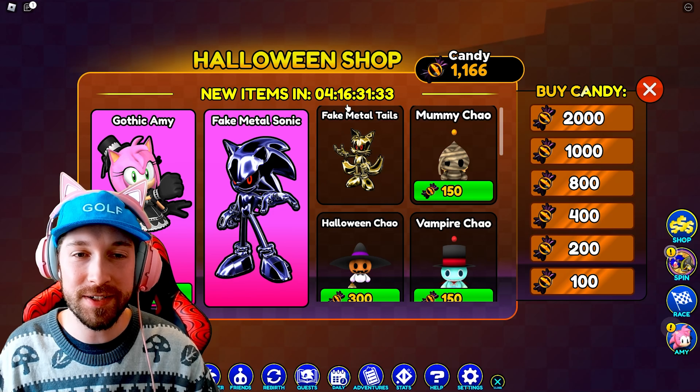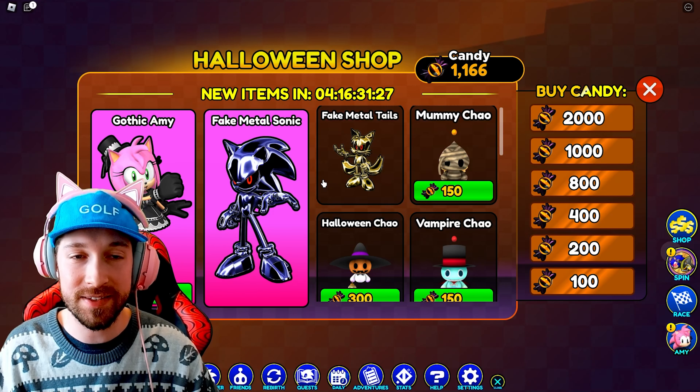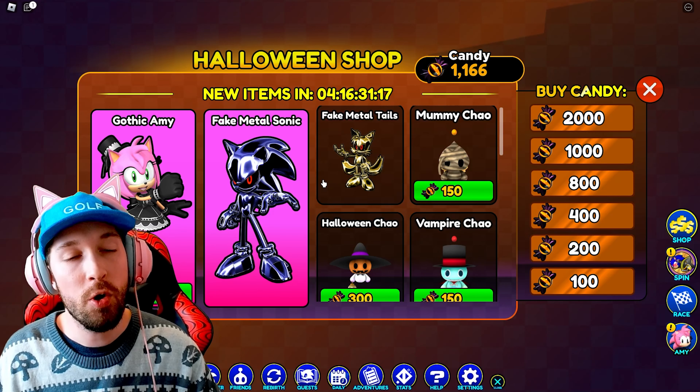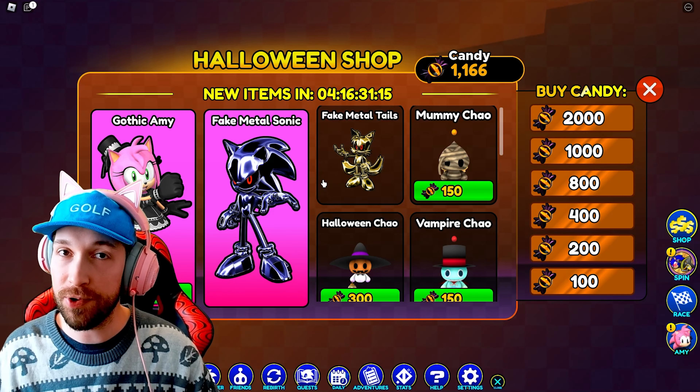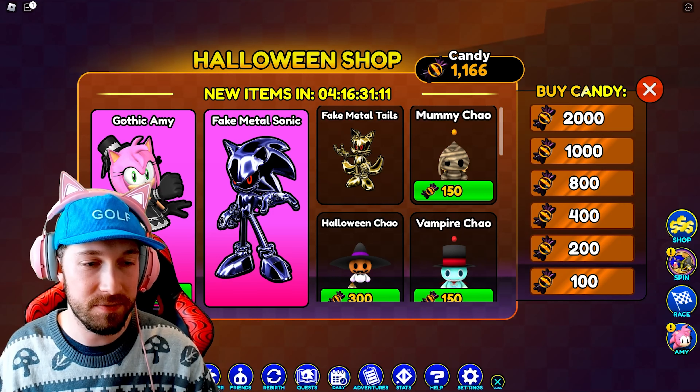Now we can finally grab the last skin. You only have four more days to grab these three skins, and then the Halloween shop will be switching out the skins for brand new ones — or maybe some skins that will be re-released, like the Grim Reaper Metal Sonic and Skeleton Knuckles. I'd love to see those.